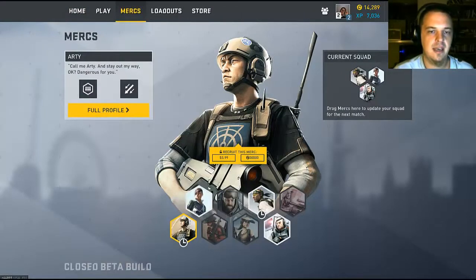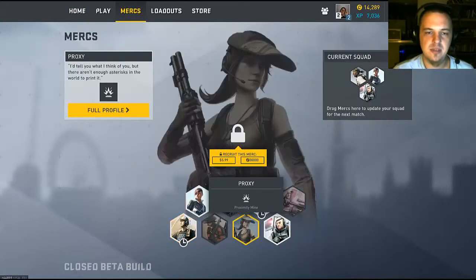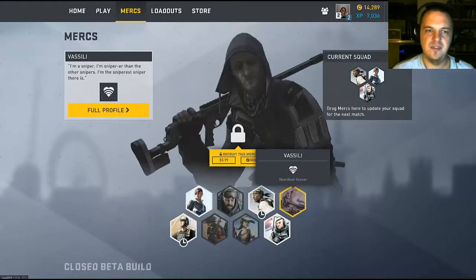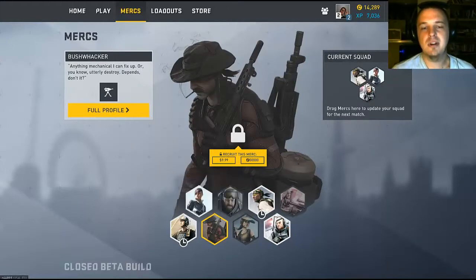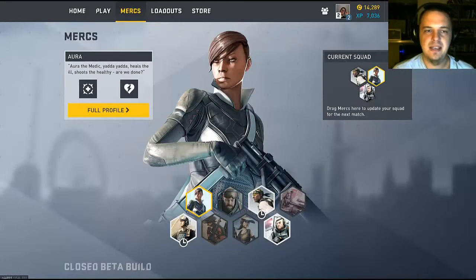So here are the different assorted mercs. Right now there seems to be only 8, but even 8 is a pretty good variety for this sort of game. We've got Vasily the Sniper, who places proximity mines, Bushwhacker's got a turret, which is pretty cool — he's the new kid on the block. We've got Aurora.